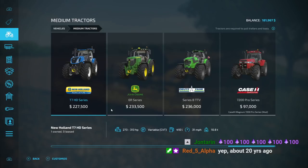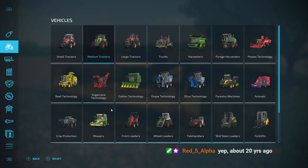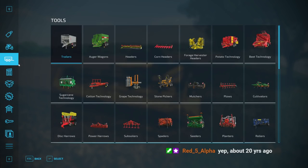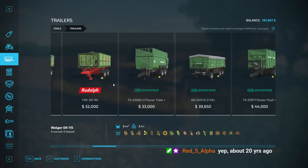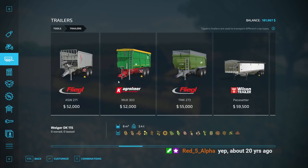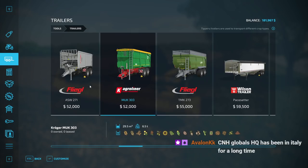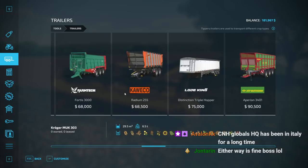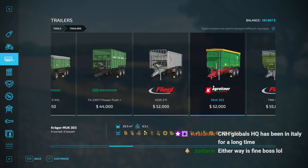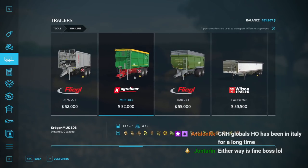Did I buy this? Yes I did. Oh god — and we need a big tipper. Yeah, we're going to have to take a loan out I think. The tipper we're going to buy — I think we're going to go with the biggest coverable one because if I need to use it as a silo I can.